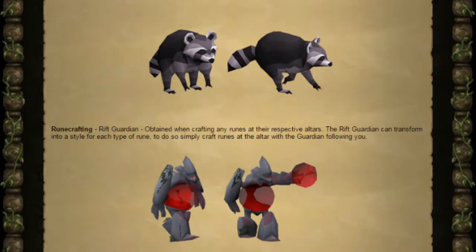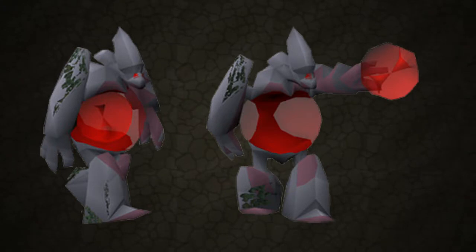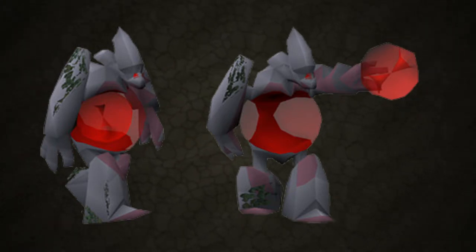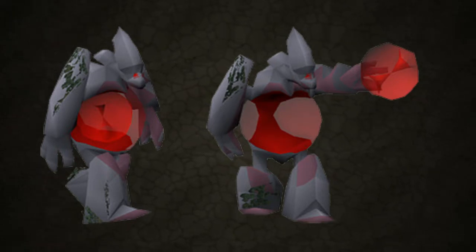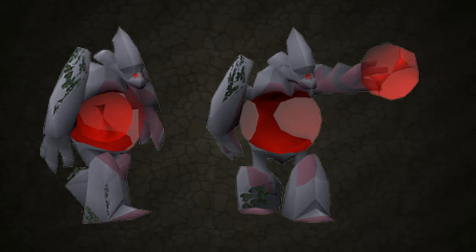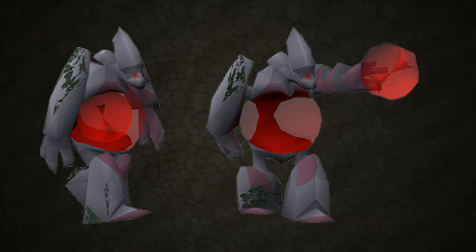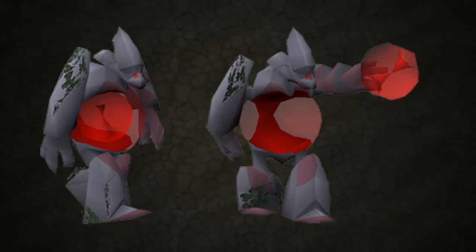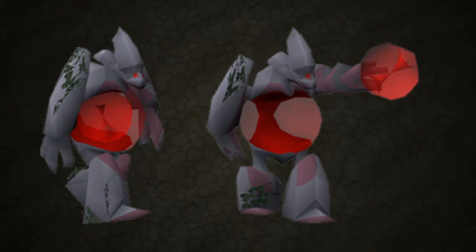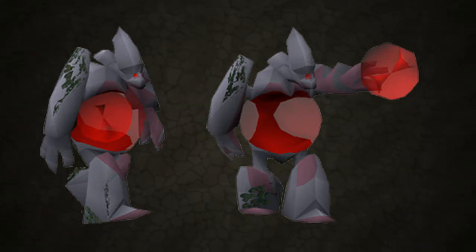Finally we've got the runecrafting pet and this is the Rift Guardian. You get this when you do some runecrafting at an altar and it somewhat reminds me of the RuneScape 3 Rune Guardian pet. In RuneScape 3 you can change the colour of the Rune Guardian by crafting runes at a specific altar. This Rift Guardian has a very similar mechanic where it will change its abyssal ball inside of it to match your most recently crafted rune, meaning there's a whole variety of different Rift Guardians you can have.